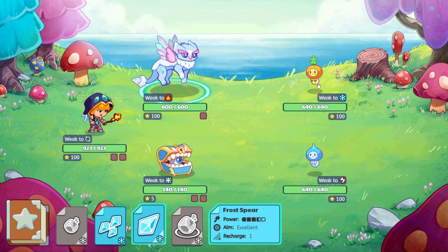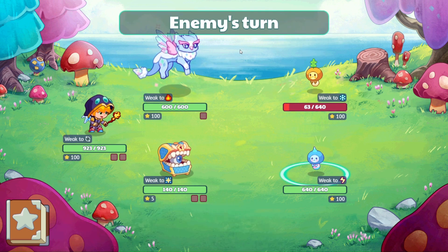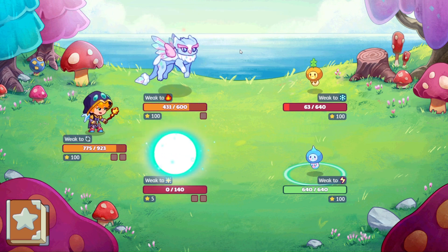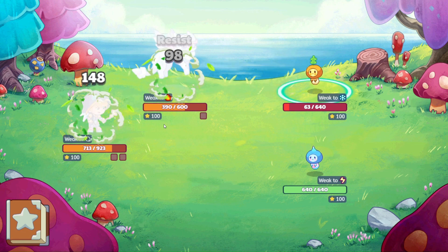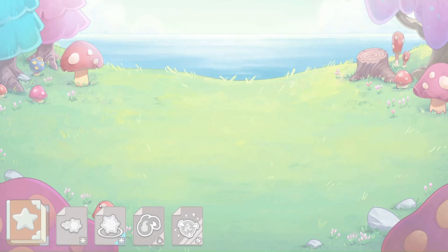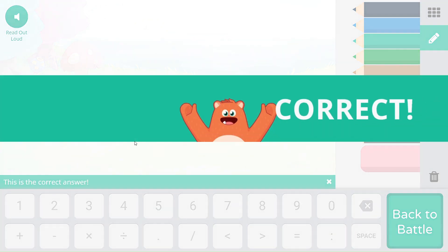You are weak to ice, so let's go ahead and hit you with that. Goodbye, member Mimic. We are going to use our AoE here because we have two buddies. Six times six is 36, times 10 is 360. Woo-hoo!